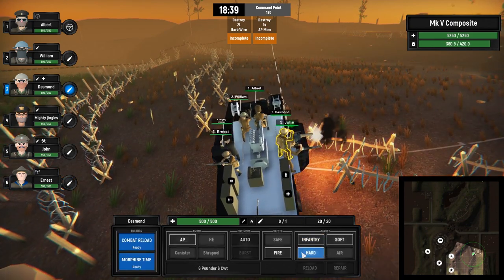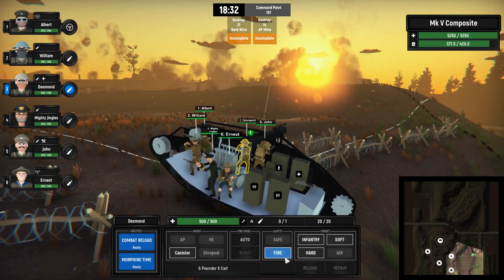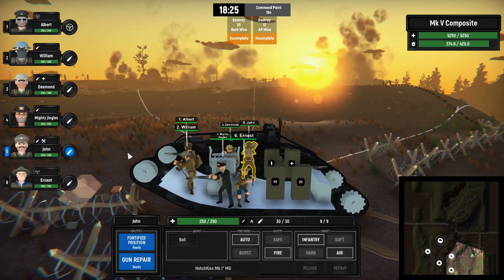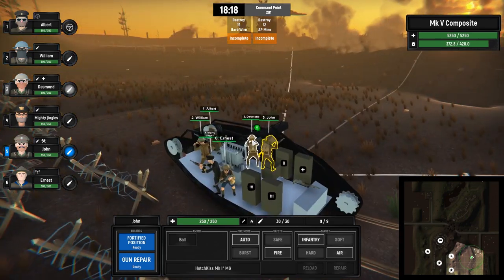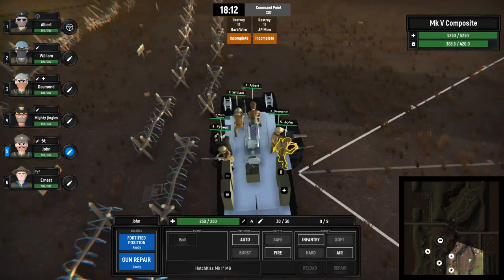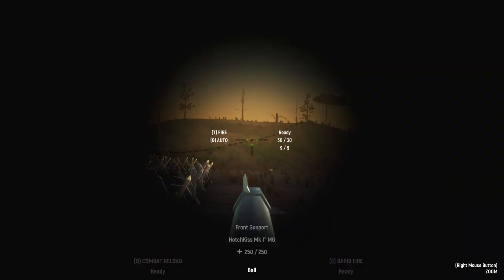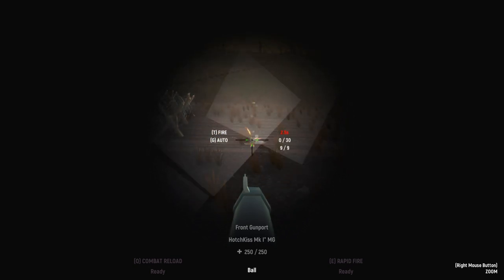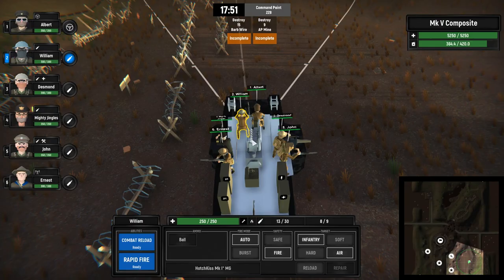Capturing gives us 100 command points, and with those we can unlock artillery strikes and stuff like that. Just crush the barbed wire! You're a Mark V tank — you should be able to drive through that thing. There we go. That was a small mine, that should be good. So far we haven't really taken any damage, just trying to take out the small mines. That's a big mine. Will it blow up if I shoot it? It will blow up but takes a couple of shots.